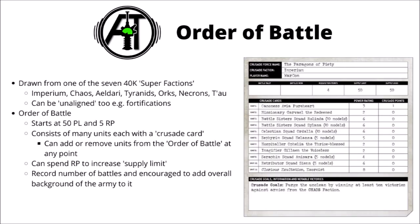The Crusade game mode starts by drawing up an order of battle. Each one is drawn from one of the 40k super factions — that's Imperium, Chaos, Eldari, Tyranids, Orcs, Necrons, or Tau. So you can be really quite de-restrictive; if you wanted to have an army with some Ultramarines and some Astra Militarum in another detachment, that would be perfectly achievable. You can also buy in unaligned units, such as fortifications. At the start of the order of battle, you start with 50 power level and get 5 requisition points for free. These are the points you can spend to add additional units or buy in extra abilities such as warlord traits, as we'll cover in more depth later.